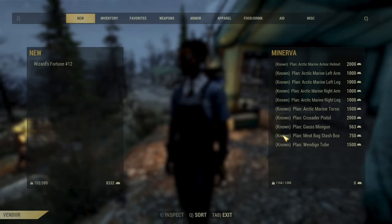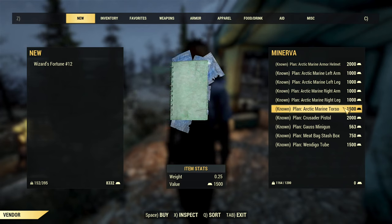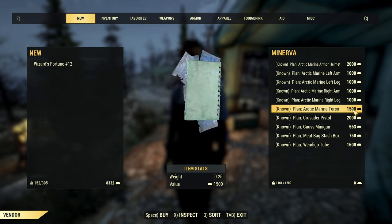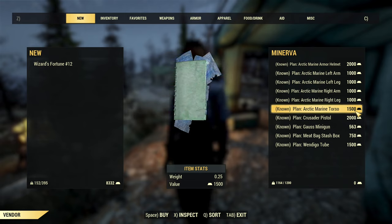This time in her inventory you will be able to buy a full set of arctic marine armor. This is a very unique armor offering cryo protection. There is not much use case in everyday gameplay but it is a good option for some PvP builds most likely.